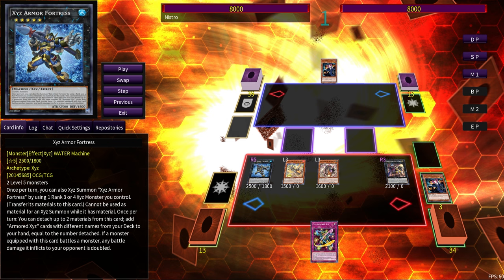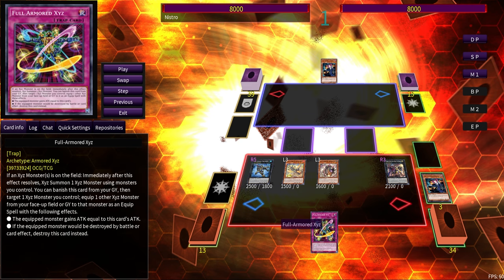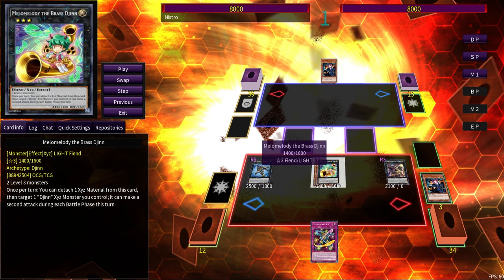We've gotten four monsters from one Tour Guide — a triple search: we searched Dug, Clatter Sploder, and Full Armor Exceed. Now that we have two extra Level 3s on our field, we get to overlay into Melo Melody — the Djinn from Yuma's cards. She's a Light Fiend! You might ask why not just play Moon of the Closed Sky since it's a Link monster made from any two monsters — but this is a Goblin Biker deck, so you actually get something from using Exceed materials.